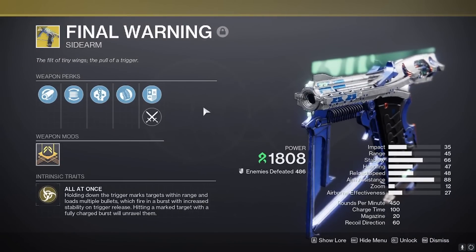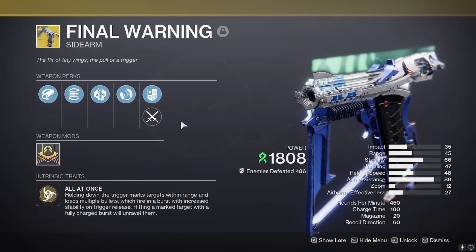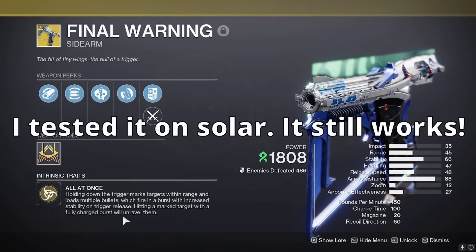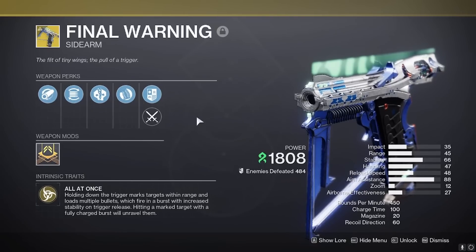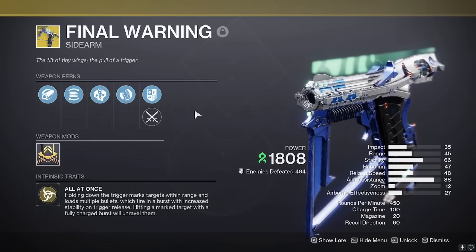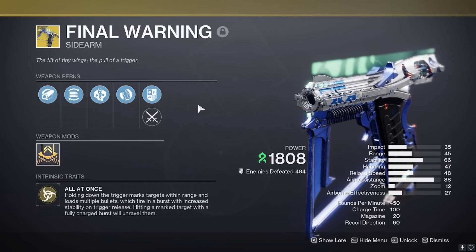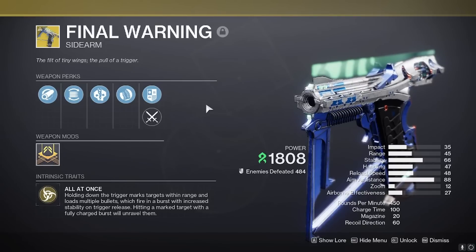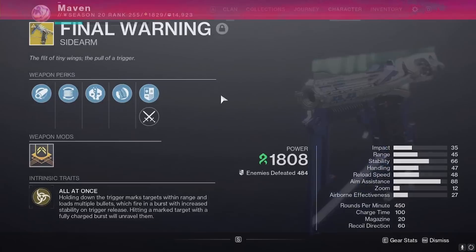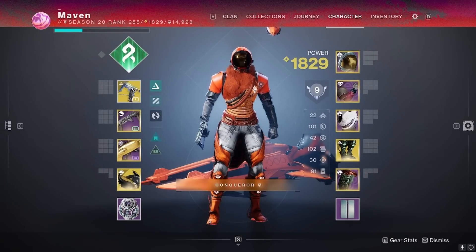I believe this is the only weapon in the game that doesn't require you to be on a strand subclass to create unraveling seekers. I definitely misvalued this weapon when it first came out — I thought it was average at best. You could even hear it in my previous review; near the end I said after the video I'd probably go back to using Quicksilver Storm personally. But now my mind has changed, and this is definitely going to be a staple of my strand builds.